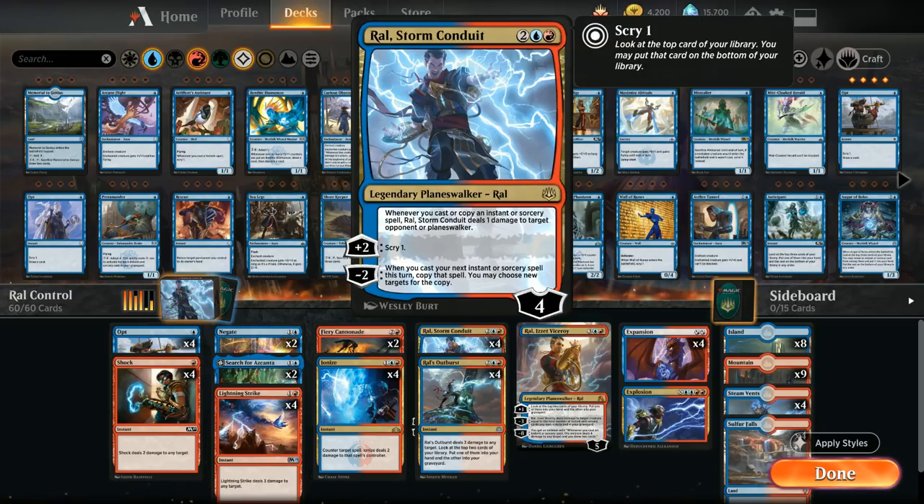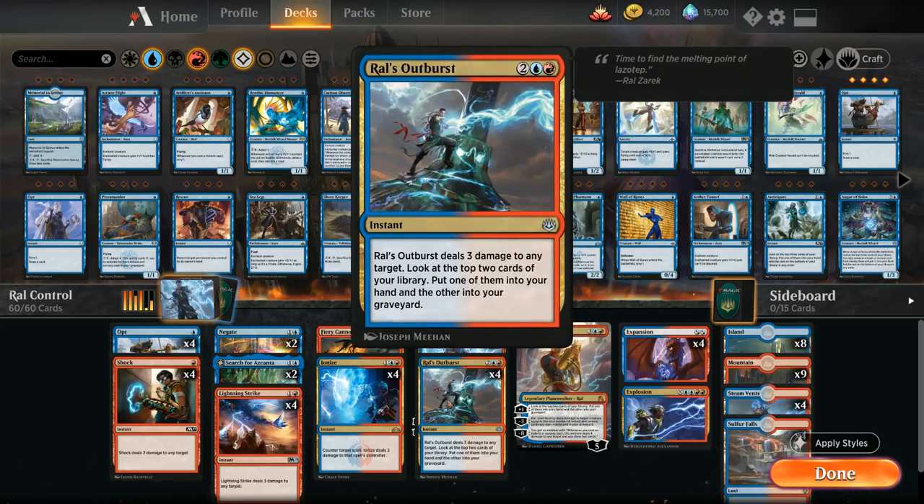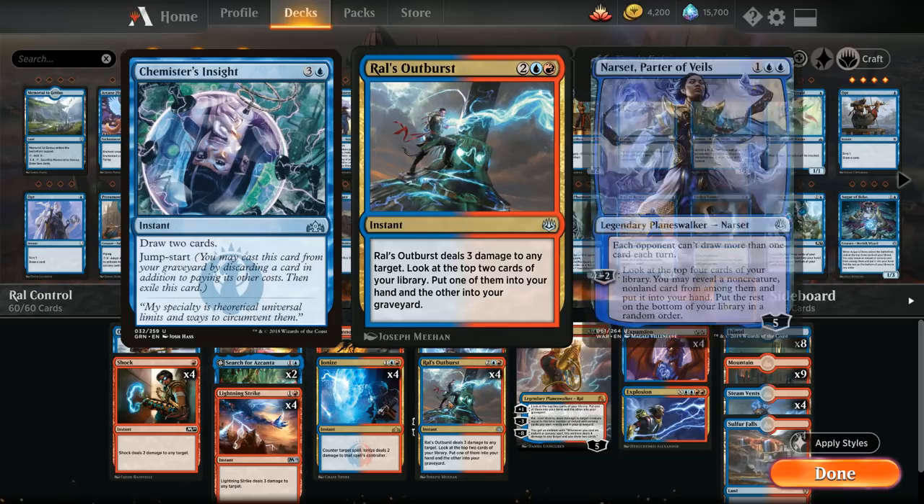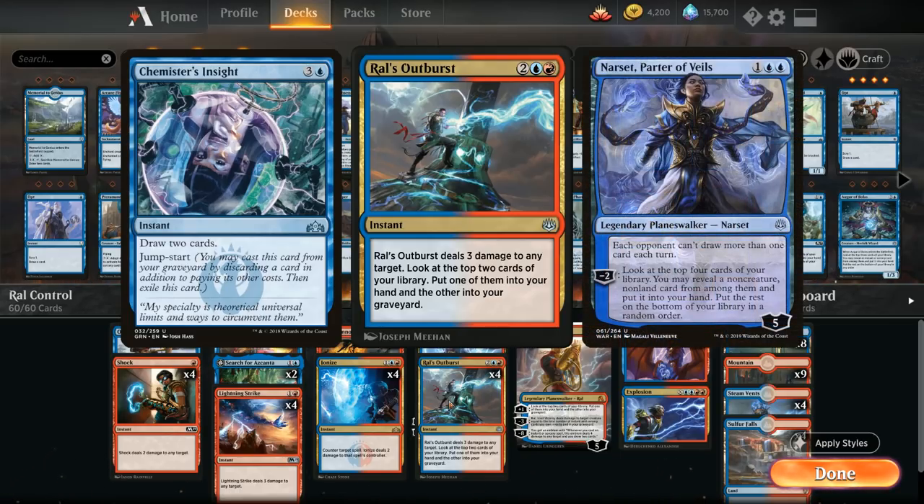We're more of a counter-burn deck with a few counterspells, a few burn spells, and we try to burn the opponent out after drawing more cards. Ral's plus-two lets us scry one, and the minus-two says when we cast our next instant or sorcery spell this turn, we get to copy that spell and choose new targets. The minus-two works great alongside powerful instants and sorceries like Ral's Outburst, which lets us deal up to three damage to any target at instant speed and look at the top two cards of our library, putting one into our hand and the other in the graveyard. We're not playing Chemister's Insight because of the planeswalker Narset showing up in recent lists, whereas Ral's Outburst is unaffected.